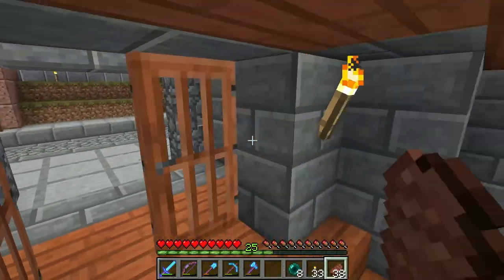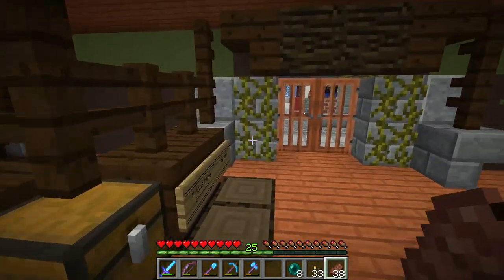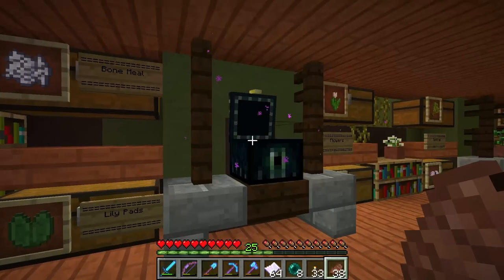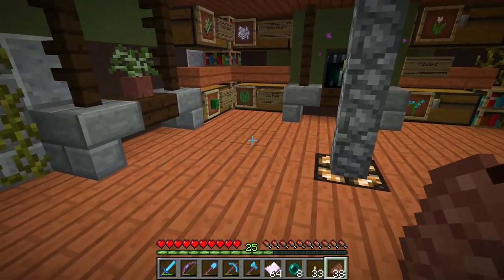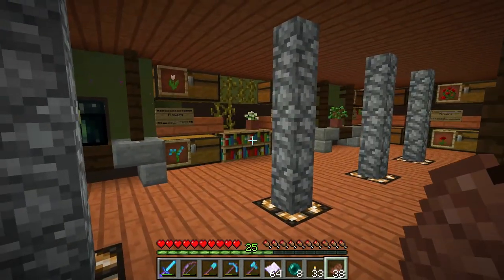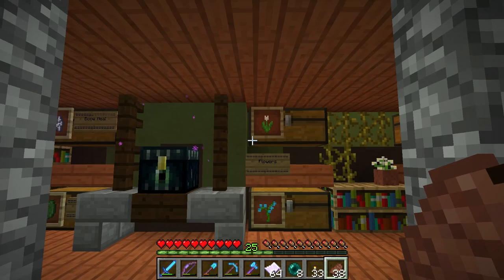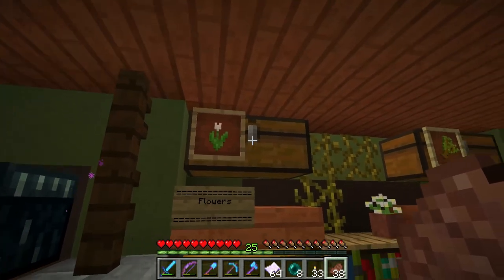I saw a picture the other day — a photo of the Bag End set in New Zealand. As you know, my base is the Shire and I was intending to do a lot of hobbit holes around. I built a couple, but I never decorated the outside. So I was thinking, since they're so flowery and beautiful — the hobbit holes in New Zealand slash the movie — that I would kind of decorate the outside of my base sort of like a hobbit hole. Kind of a zen little gardening exercise.